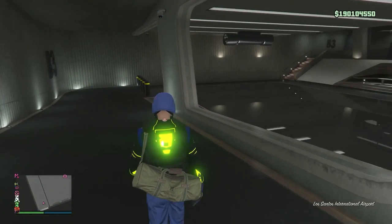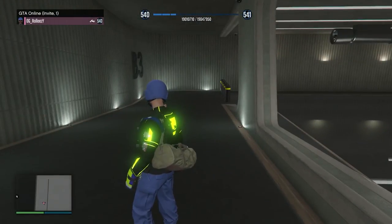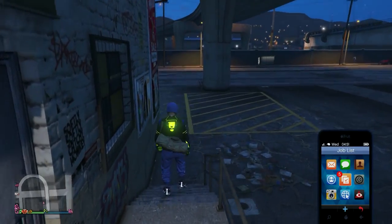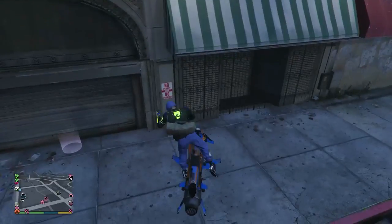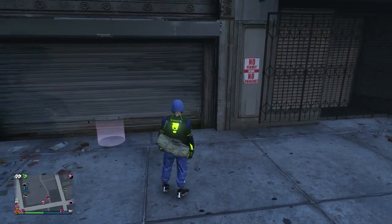I selected B4 again but didn't press up on the D-pad, and look what happens — everything disappears and I got into the default nightclub. That's what happens when everything disappears. I probably had guns in there. I got kicked out because I was signed in as an MC, and I spawned over where the default nightclub is located. So those are a couple of fails that can happen.